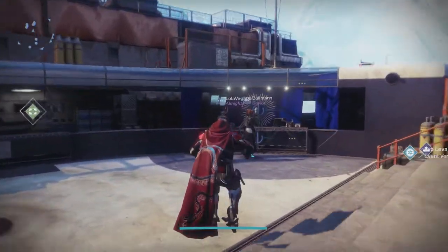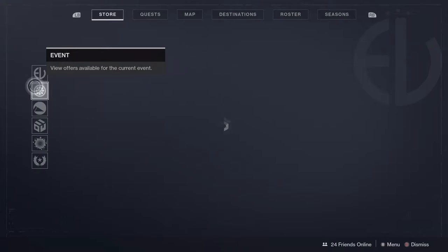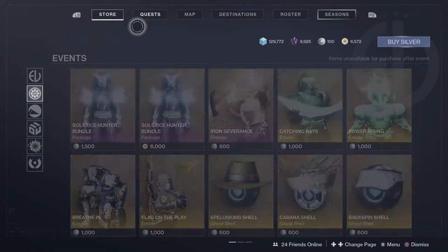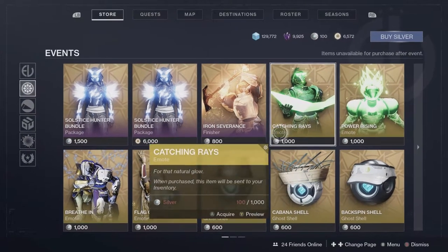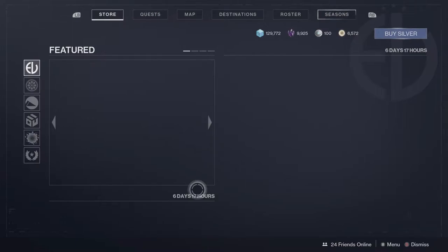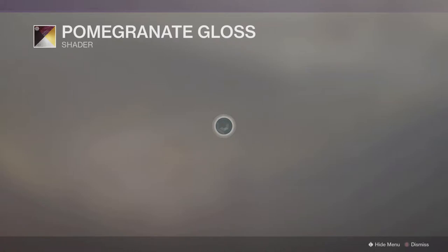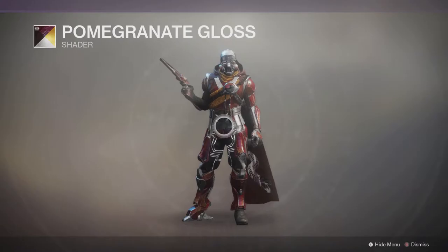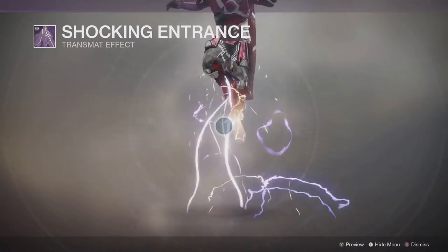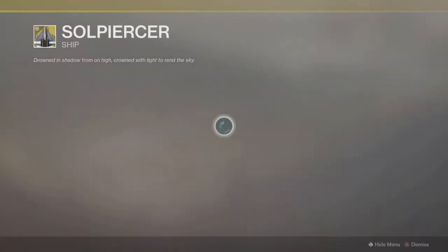Per the usual, let's start off with the Eververse details to see what she has for Bright Dust. For this week's inventory we have the various bundles and finishers. Going back to the actual front page for Bright Dust: we have the Pomegranate Gloss shader coming around once again — another interesting look, doesn't look too bad. And the Shocking Entrance, essentially a little lightning zap transmat effect for Bright Dust.